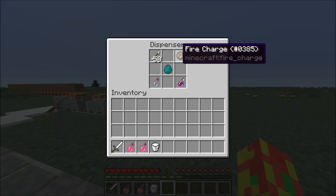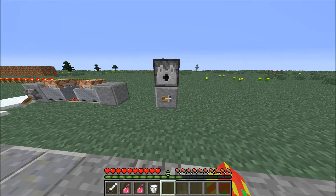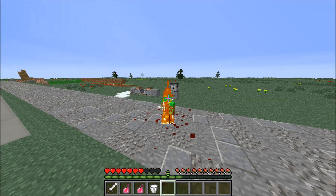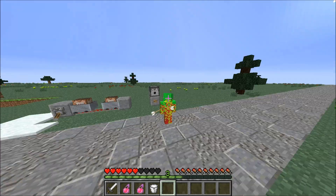As you see here, we have a dispenser with a few different things in it that can hurt me. I'm just going to push this button and see what happens. And as you see, it leaves me on fire. Every time I take damage, I'm kind of starting to bleed — I'm shooting out red particles.